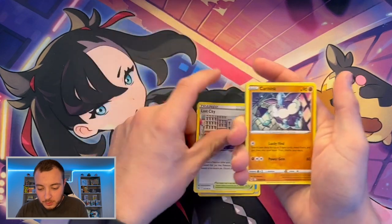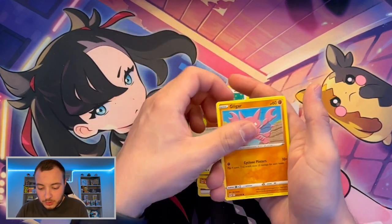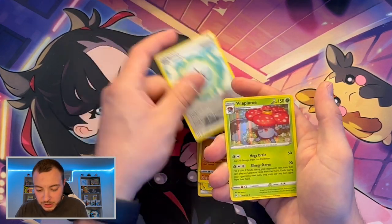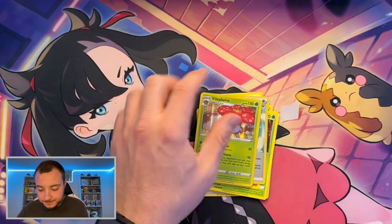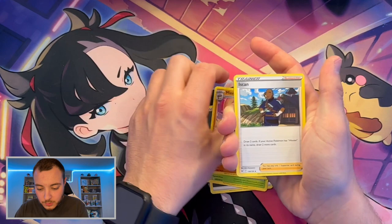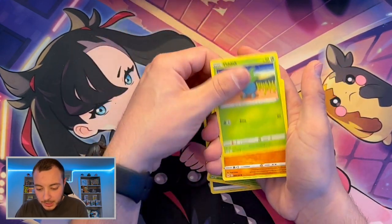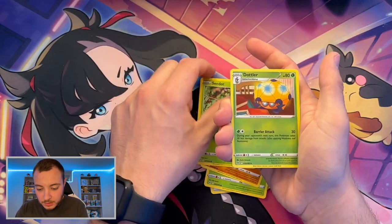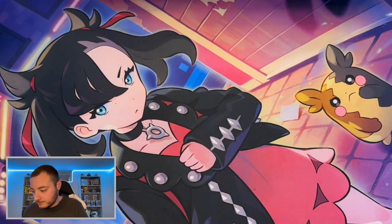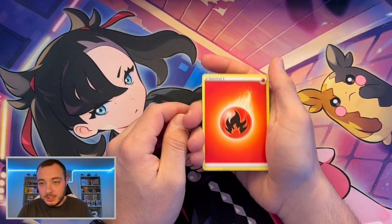Now we're into the two Lost Origin packs. The two best cards I believe in this set are the Giratina alt art and the Aerodactyl. First pack: Psyduck reverse, Gift Energy, and then a Vileplume hollow rare. Second pack: Iscan, Phanpy, Poliwag, Oddish, Haxbrian, Growlithe, reverse dollar, and then a Greedent non-hollow.